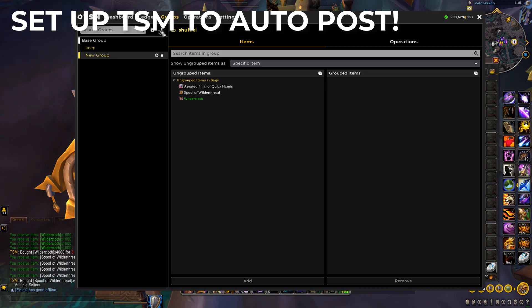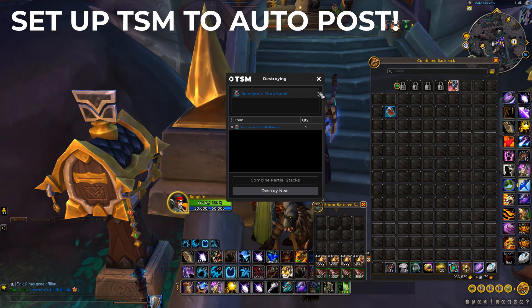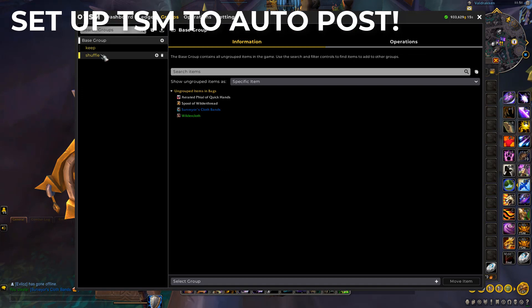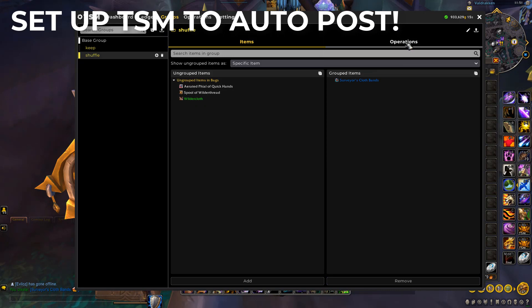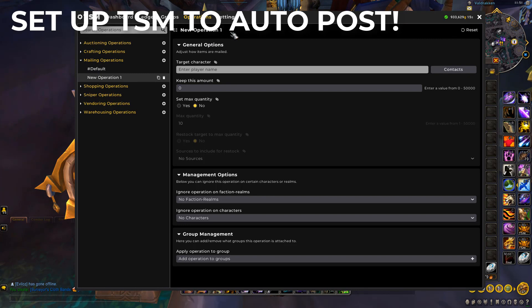Name the group 'Shuffle' so it's easy to remember. What you need to do is craft one of the items and put it inside of your TSM groups. Go back to TSM, go to your group that you just made, and add this item to the group. Then we're going to set up a mailing operation — click on Operations, go to Mailing, then click Create New and name it 'Shuffle'.